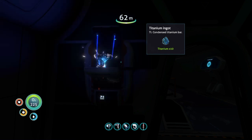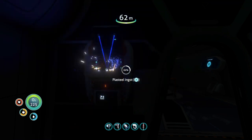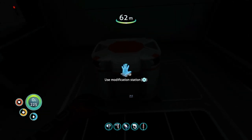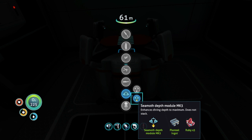We've got the materials already so let's quickly make the titanium ingot - halfway done, boom. Now let's go to the seamoth and upgrade the seamoth depth module MK3.